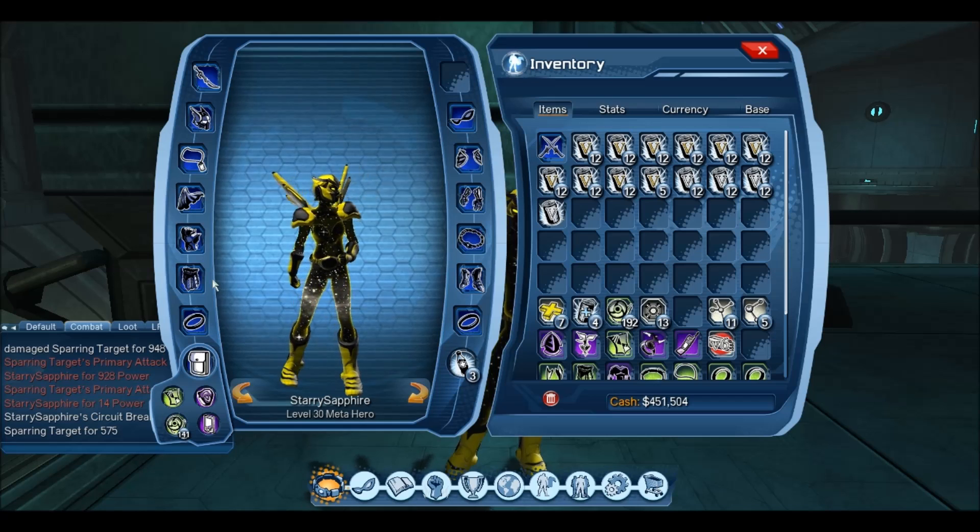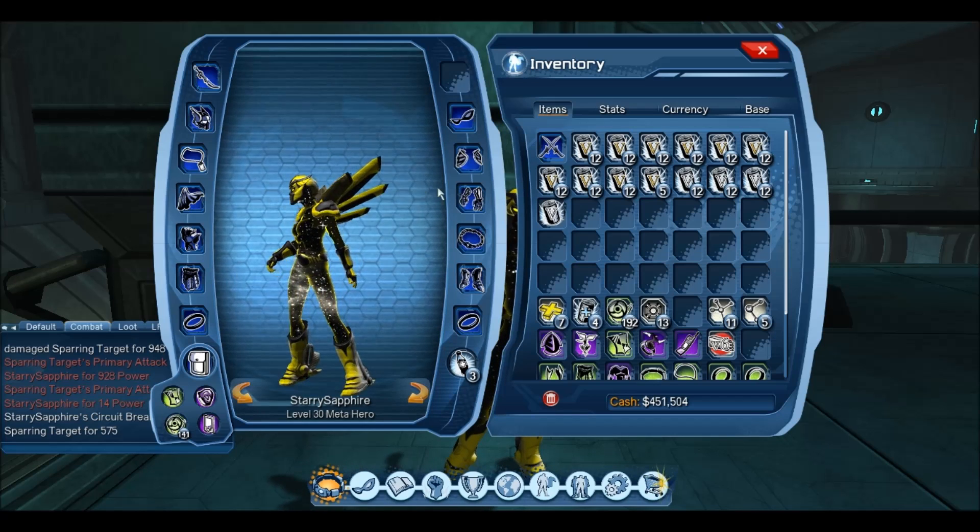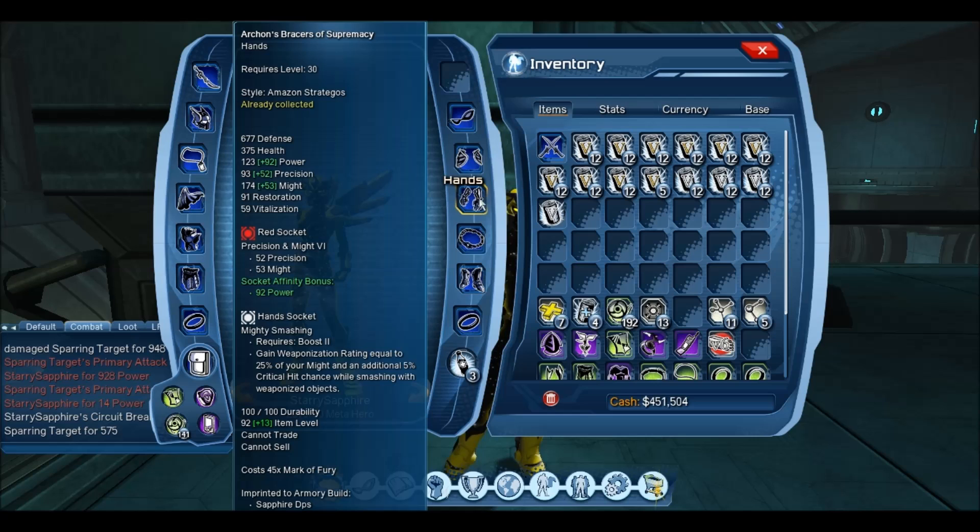Now I'll go through the tactical sockets and explain why I'm using them. In the hands, there's not really much that benefits electric DPS — there's regenerative shielding and all this kind of stuff. I just pretty much stuck Mighty Smasher in my hand socket because it has to have something in it. If you don't want it, you don't have to stick a mod in it, but if you want to use Mighty Smasher, if you pick something up and throw it you'll just do a little bit more damage.